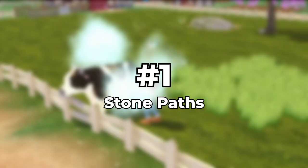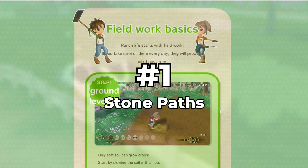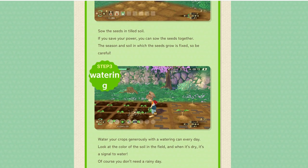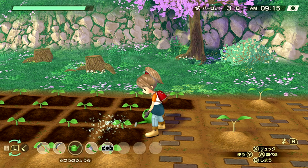Number 1: Stone Paths. While scrolling down the Bokumona website looking for any possible changes to crop farming, I noticed that in the watering section we can see brick paths laid down. I'm not sure if the player does this or if these get generated around seeds that become trees, but I think it's a good way to help you not plant any other kinds of seeds near your trees, as trees need one square of space between itself and another seed or it won't grow.